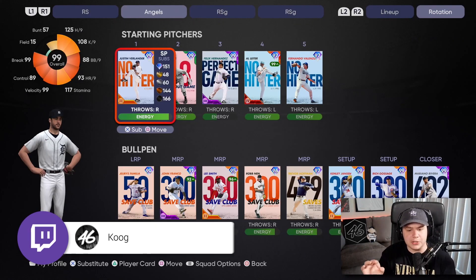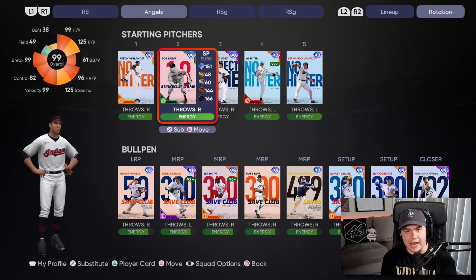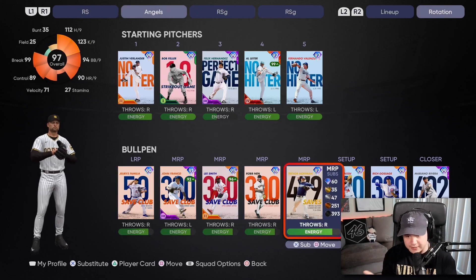There are so many good milestone pitchers in this game, specifically the no-hitter cards for starters like Verlander, Leiter, Fernando Valenzuela, the new Cole Hamels. These cards are all really good, and we were actually able to make a full bullpen as well. I am set with this team. I think this team is going to be able to get the job done and get a victory.